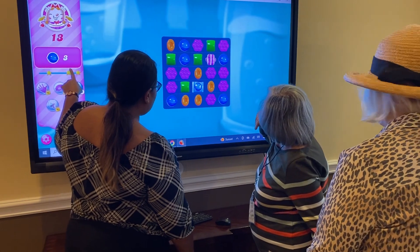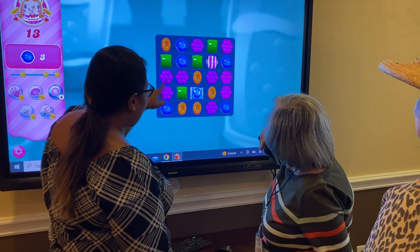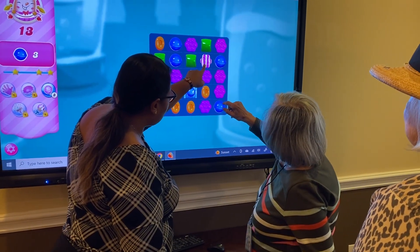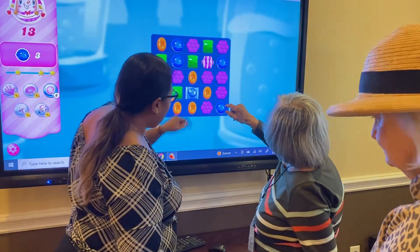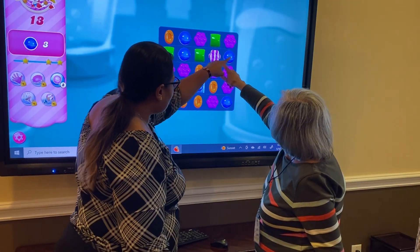We need three more blues. What can we do to get three more blues? We're going to get that blue ball closer to this side, so we're going to slide this purple stripe one down that way to bring the blue ball across — this one, this one. Yeah, go that one.